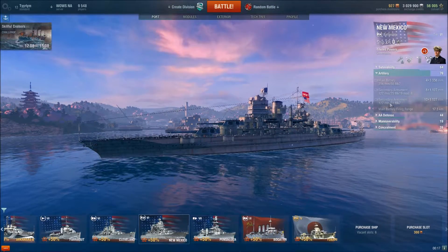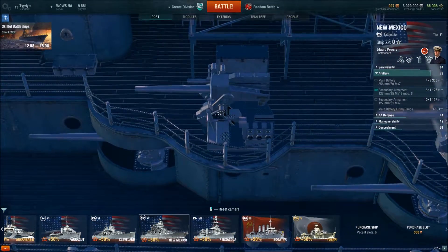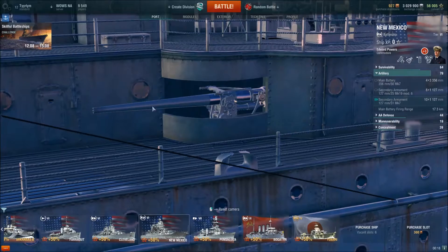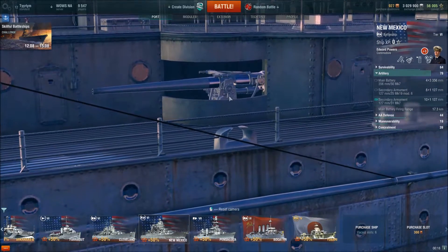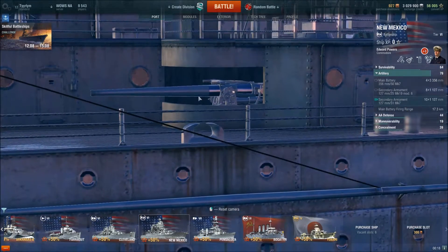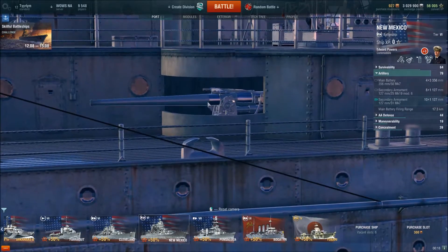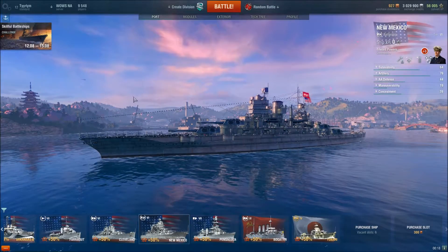Your secondary battery includes those dual-purpose anti-aircraft and anti-ship guns, as well as specifically anti-surface 5-inch guns. You wind up with 18 of them all shooting out to a maximum range of 4.2 kilometers, which gives you a pretty good benefit any time you get in close to an opponent. This can give you a definite advantage when you start brawling, with all those extra guns firing, setting fires, and just generally doing damage.